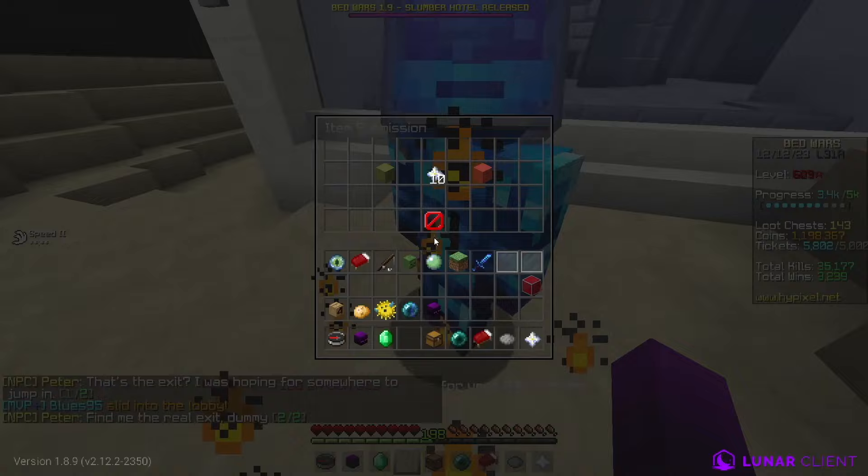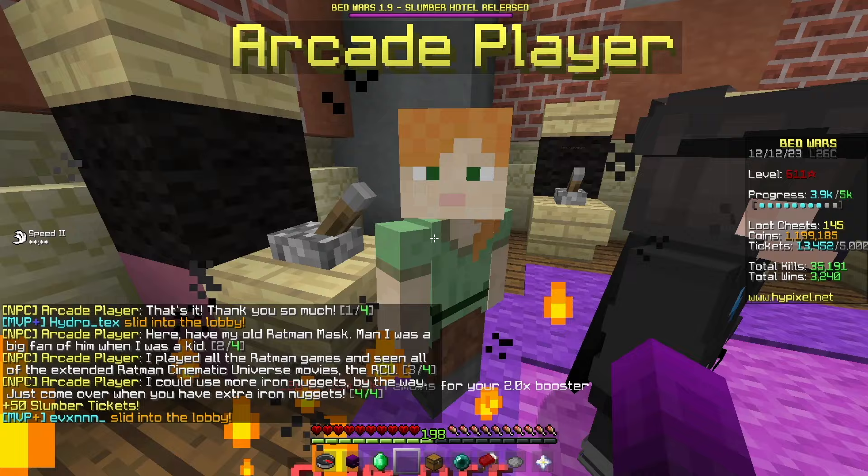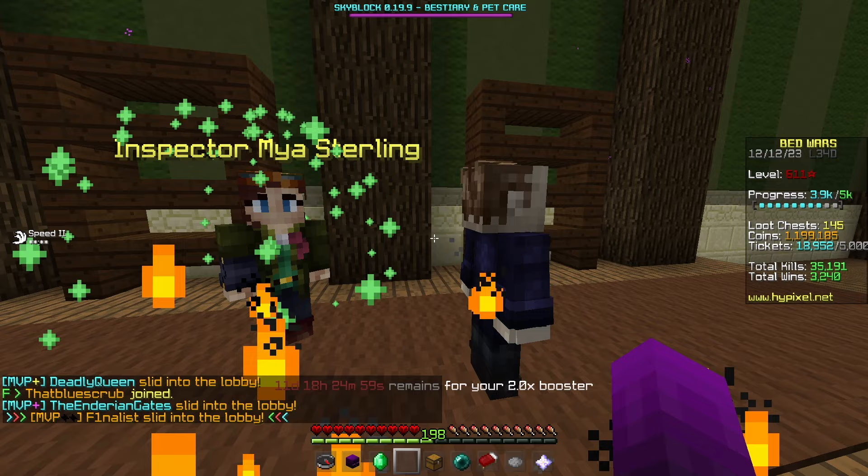After lots more winning, we finally had 10 nether stars to give to Spaceman, and he gave me the Moonstone Nugget. I now had three of the four items to unlock door nine. Before going into another game, we decided to go back to the arcade player and farm more tickets. I have like 13,000 — I bet we could actually get into the owner's office like this.